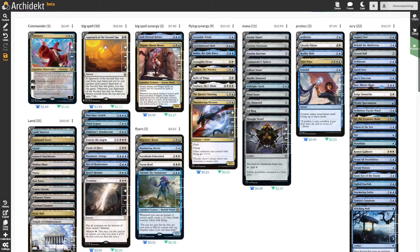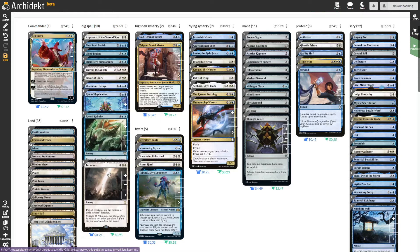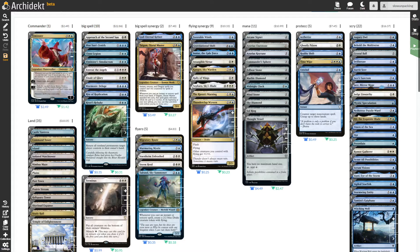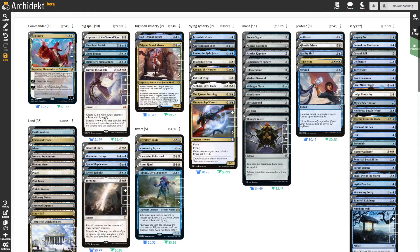One example is Approach of the Second Sun, with which you can win really easily. Many opponents don't like this card, but in a fair game of Magic where people also run counterspells, I think it's fine — you still need to play well with it. It's a seven-mana card that doesn't do too much on its own, so it's impressive that you can get it out pretty easily with Elminster. Just know there are big spells you can use pretty easily.